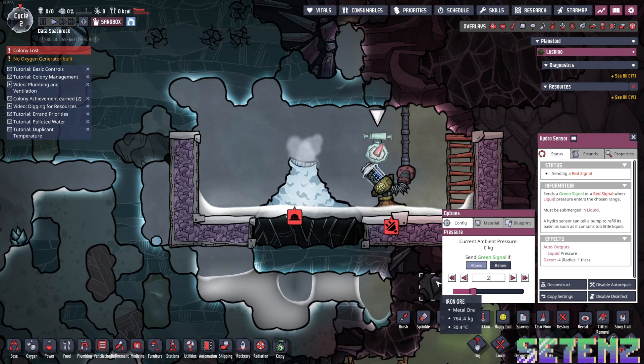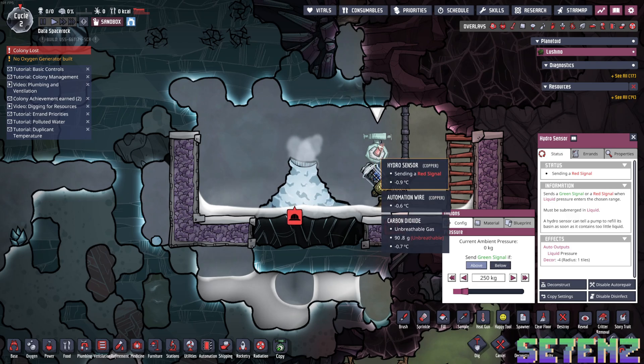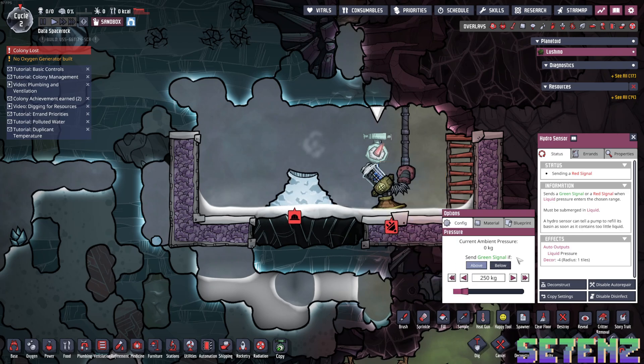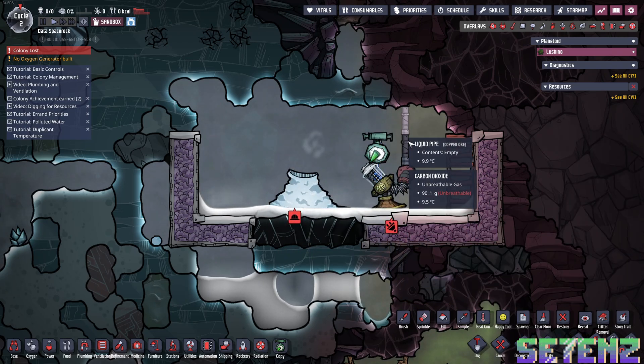Or you can wait and maybe set it at like 250 or something. Then it'll fill up to that point, and once it gets above 250, it'll activate. However you see fit, however you want to do it. I do not have power connected here, so we're not going to see that this time.